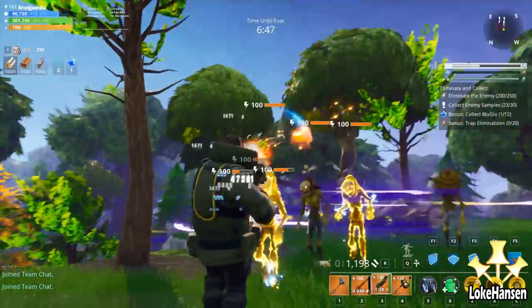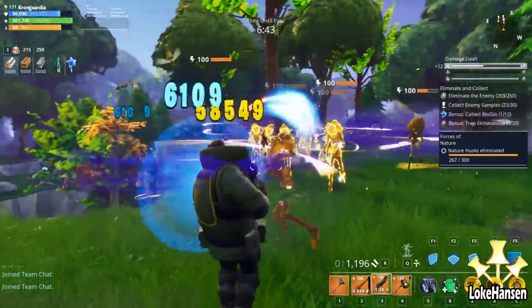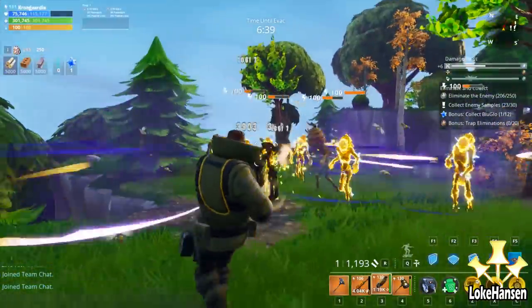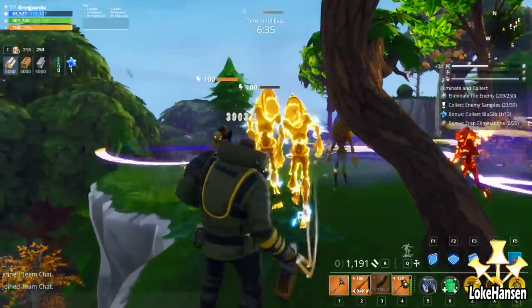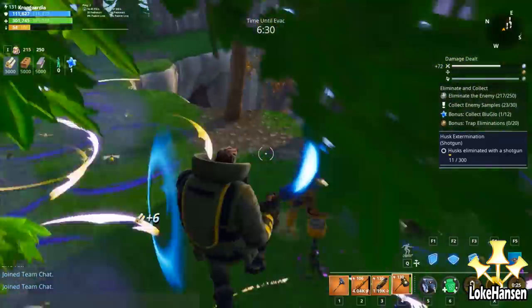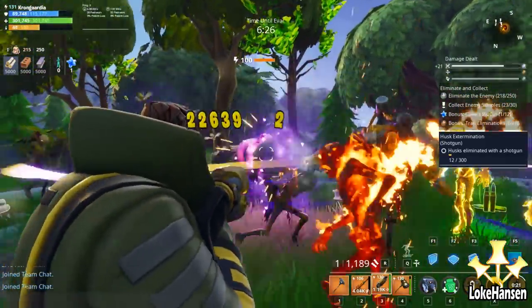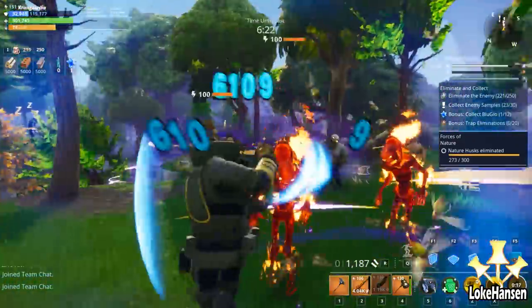I also tried the Double Boiler in there, and it works pretty much as expected. You can to some degree clear crowds of husks with it, but the cone is pretty small. The 40% damage is actually pretty okay for a weapon like this. Mine is, as I said, not completely perked up, but I still managed to deal some pretty nice damage with it.